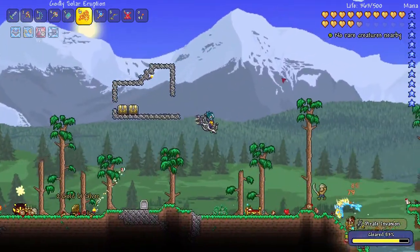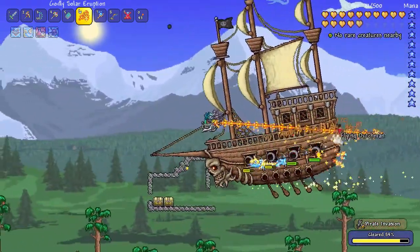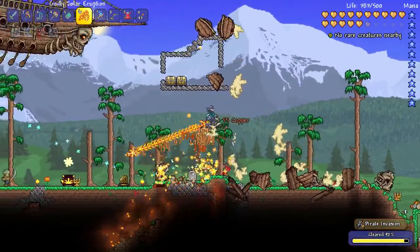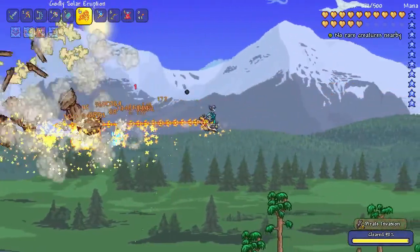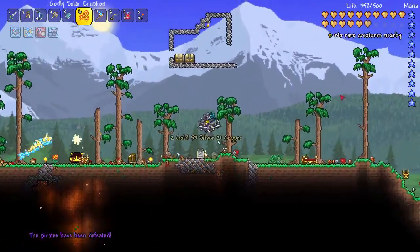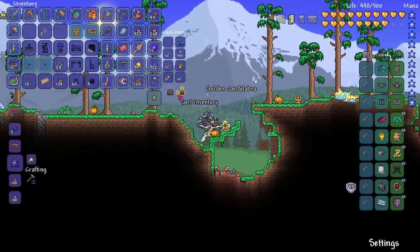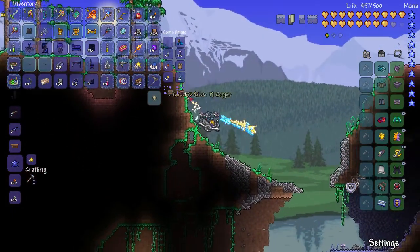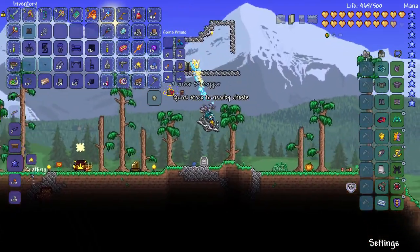I actually need to take a potion. Doesn't look like we're getting much of anything from these guys. Another ship dead, another ship — we should be really close to being done. Pirates are defeated! Just grab all this stuff since I'll probably end up selling a lot of it. We got 50 gold from that, so it's not all lost.